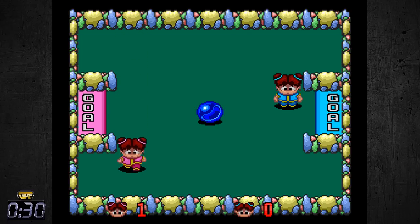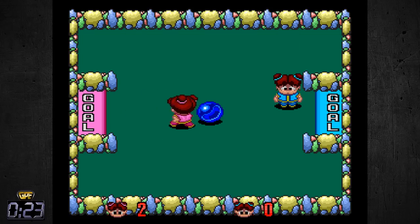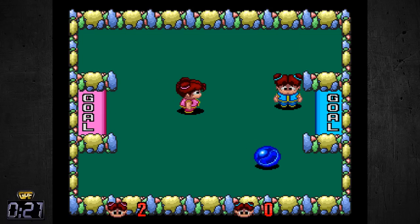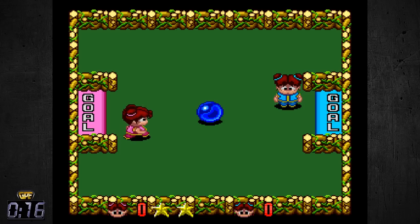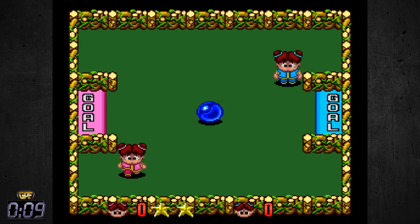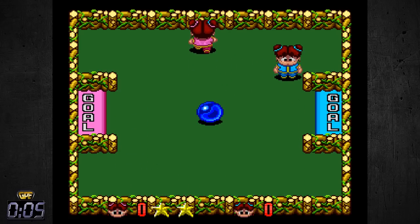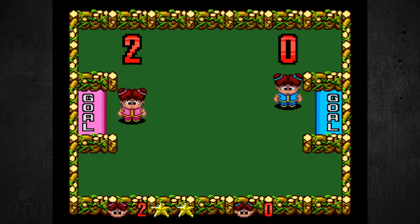It looks like you need two players to play this, but you can actually play what appears to be a small miniature version of soccer, or pong. And once again the level design — the graphics change but the layout is still the same. The graphics on this particular level look quite nice, I like it — pretty cool. The PC Engine had very very nice graphics.